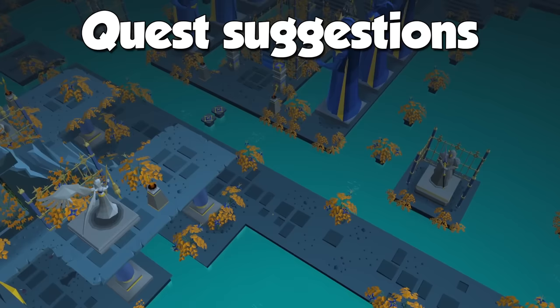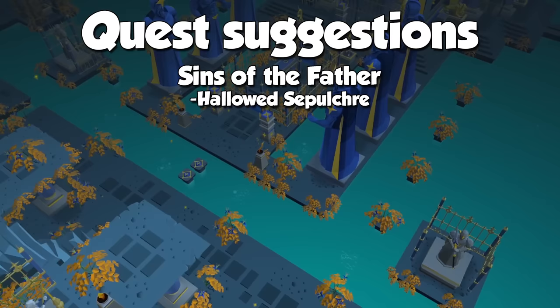I would absolutely advise you to do the quest Sins of the Father. Once you have access to the Vampire City of Darkmeyer, you will be able to train at the Hallowed Sepulchre — in my opinion, the best training method in the game.